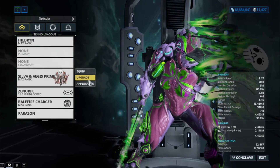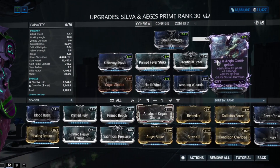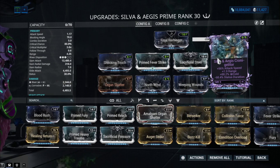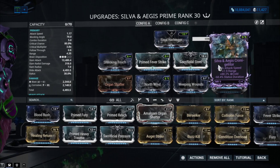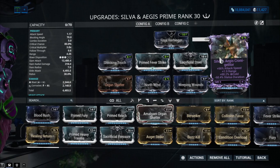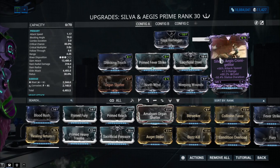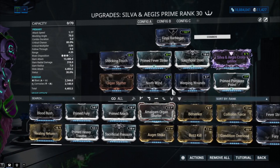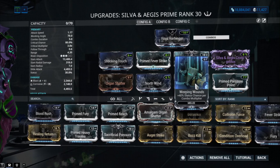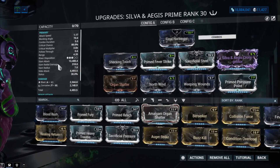I have the riven for this obviously, and it is a three-disposition riven. I have 56 attack speed, 1.9 range, and a crit chance of 88.2 — three stats that are actually pretty good. With that range I don't need Prime Reach, and with the attack speed I don't need Berserker.